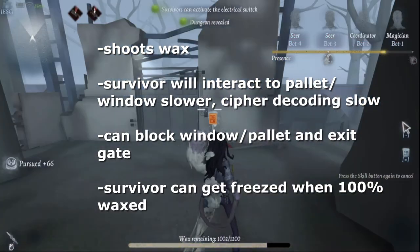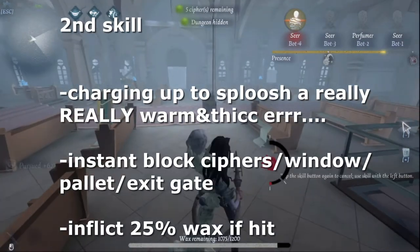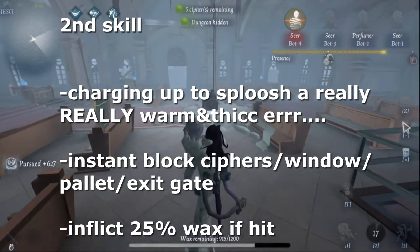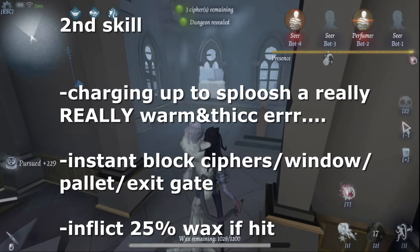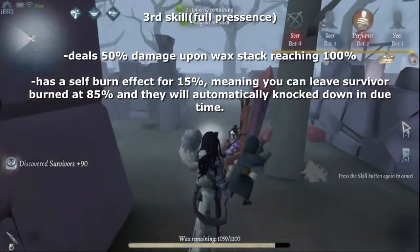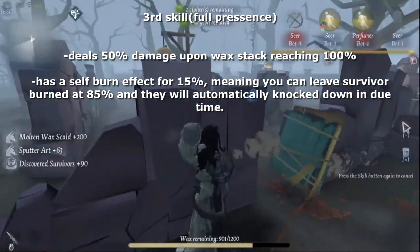You can also use the wax to block pallets, windows, cipher machines, and exit gates for up to 10 to 12 seconds. The second skill, Solid Wax, lets you shoot a really big goo that instantly blocks a window.